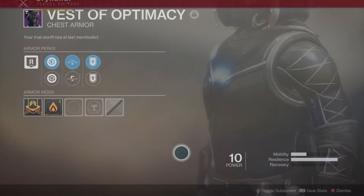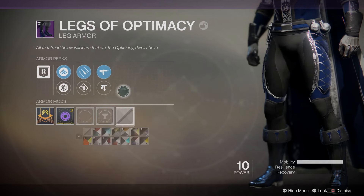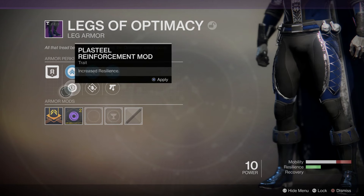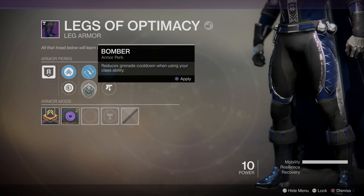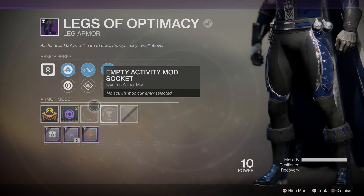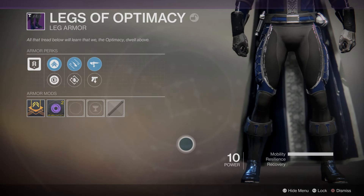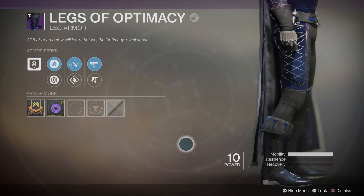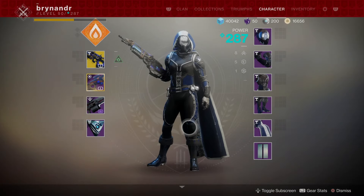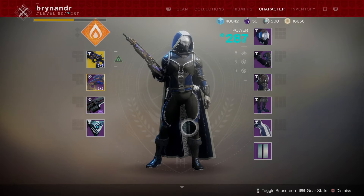The boots — 'Legs of Optimacy: Although that tread below will learn that we the Optimacy dwell above.' Again, Mobility and Resilience. We've got Scout Rifle Dexterity and Bomber, but then Sidearm and Pulse Rifles — disappointing, I've got to admit. Real disappointing. I used the other set back in Year One — I was one of the first people to get it. Looking at it, the design seems slightly simplified compared to before, but I could be totally wrong on that, so don't quote me — go find my other video and check it out.